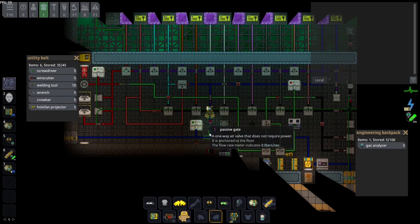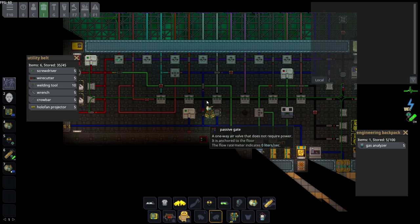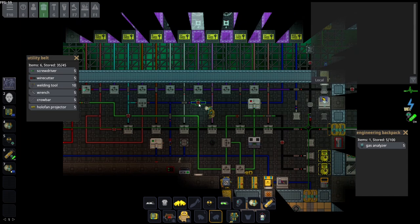The passive gate: the side with the red circle indicates the input, and the output goes the other way. Anything flowing through cannot back-flow because it's a passive gate. The manual valve is self-explanatory: if it's open (shown with green) it allows gas to travel through; if it's closed, it won't.